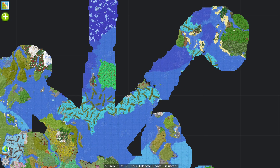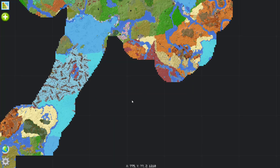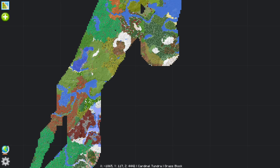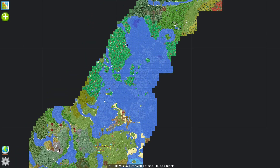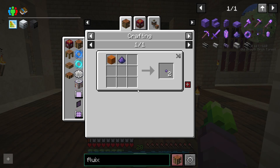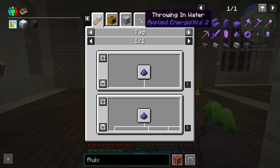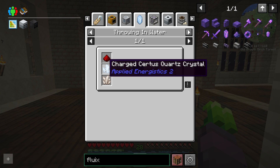We've got a couple of possibilities of where we could go look for one. I believe they generally spawn on the surface, but this is a Fabric version and we've already noticed some diversions from mods we believe we're familiar with. I think we might want to go to some new chunks and see how that works out. Can we make Fluix Dust? It looks like we can, but we need a charged crystal to do that too.